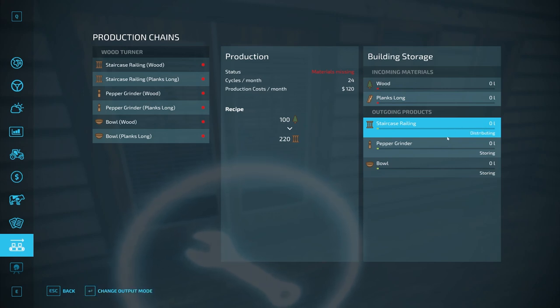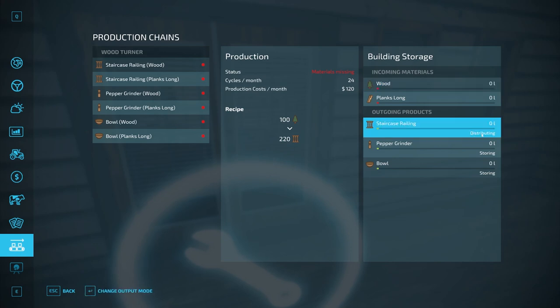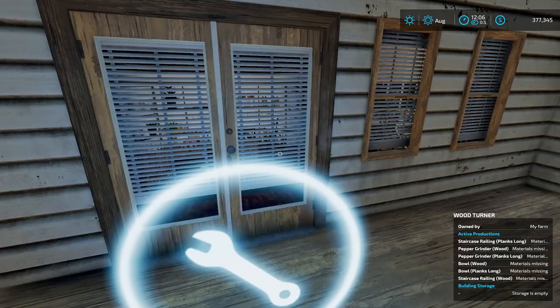Distributing mode takes the output item and moves it further along in the production process — if you have another production facility that requires one of these materials as an incoming material, it will move it into that factory automatically. For example, staircase railings are required for the roller coaster project, though I haven't tested whether distributing will send them there. I'd recommend just leaving it on storing and transporting items manually to wherever you need them.